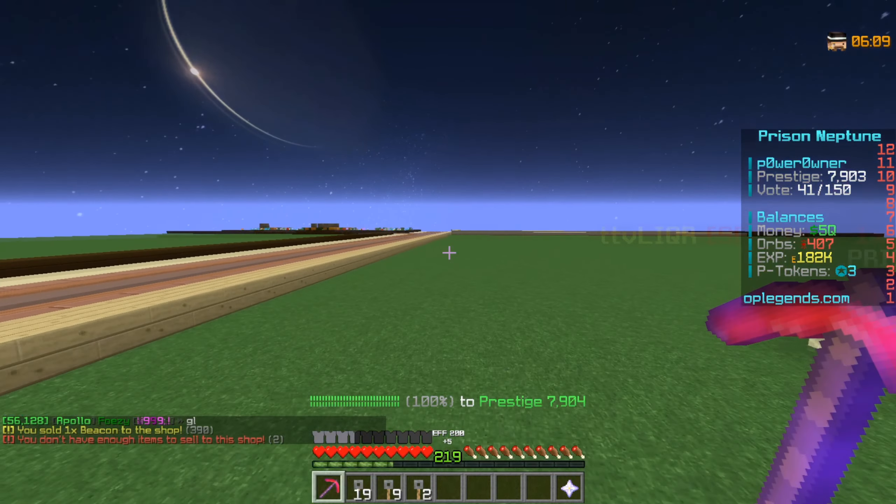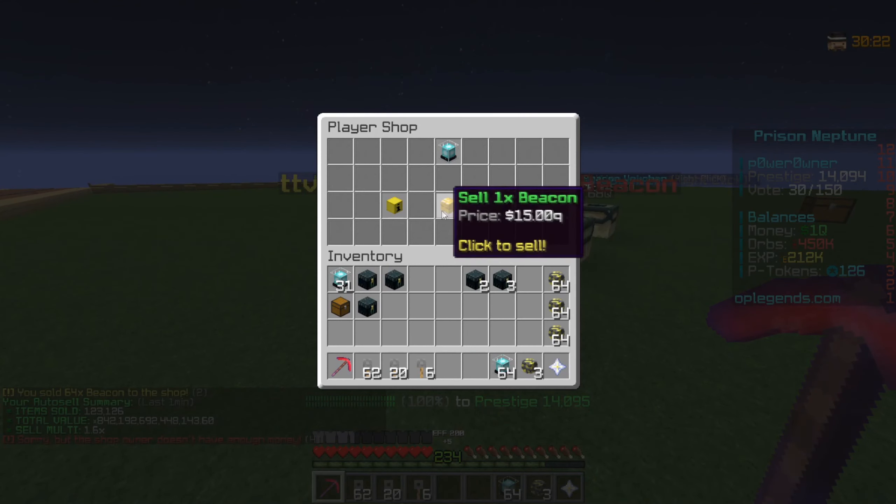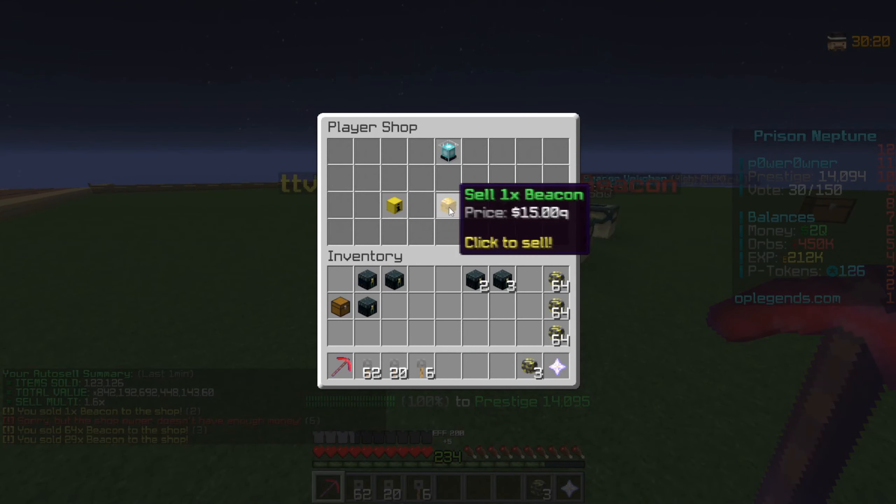Let's do max prestige — boom — and we are now at 14,000. We're ranking up so fast! We need about 1,000 more prestiges to get to a better mine, so let's see how fast we can reach that. We sell the beacons, hit max prestige again, and yes — we actually reached 15,000 prestige, getting us into an even better mine. This money making method keeps getting better and better every single time.